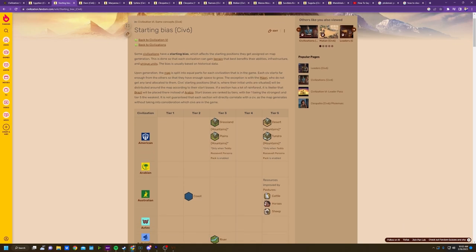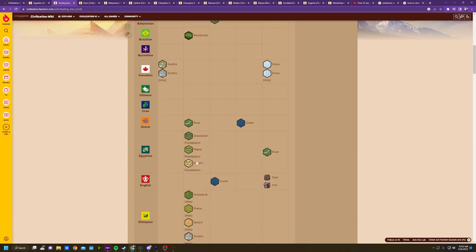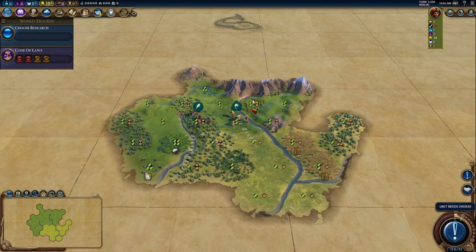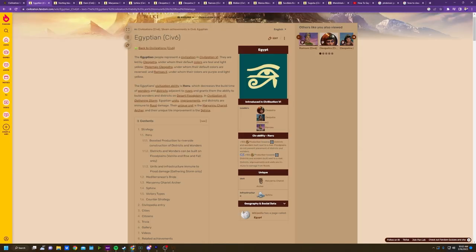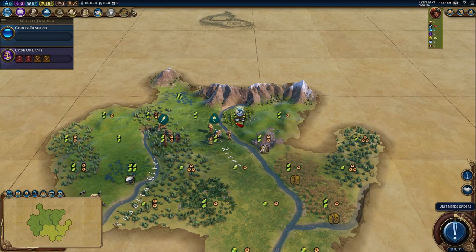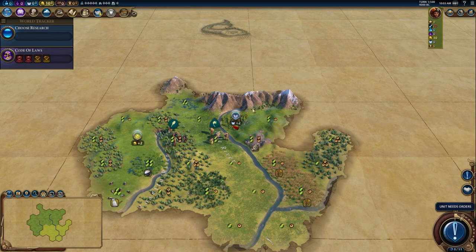Most civs in the game have a starting bias. Egypt has a tier 2 floodplain spawn bias as well as a tier 5 river spawn bias. Basically, they almost always spawn on a river and generally on floodplains. You can see original Cleopatra has spawned on a river with floodplains — lots of rivers actually — which is really useful for their abilities.